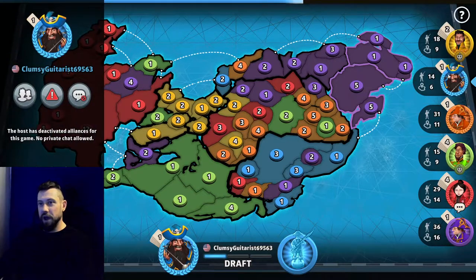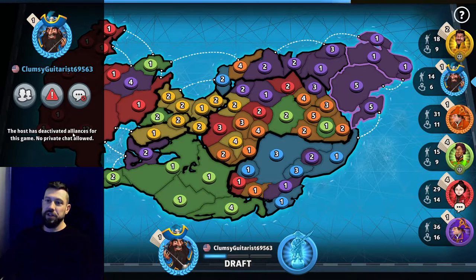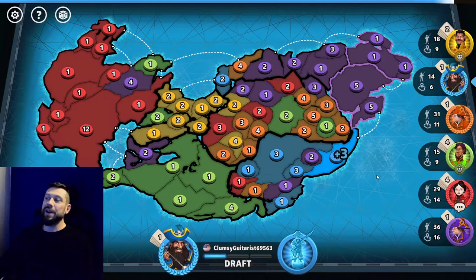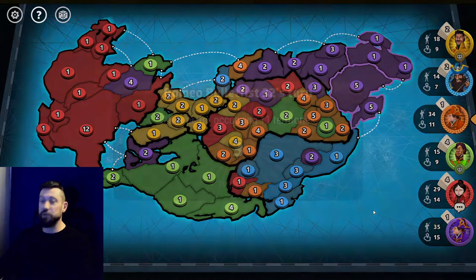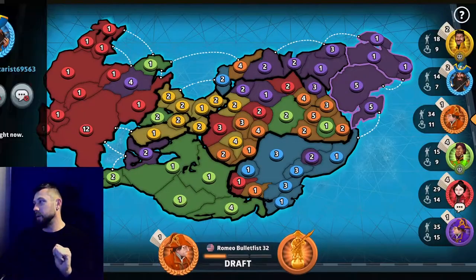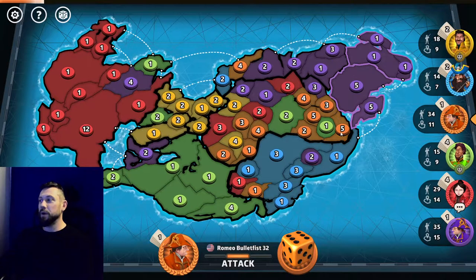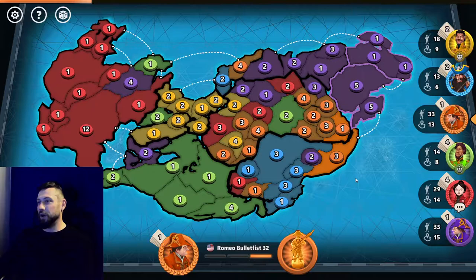Blue has gone offline. You can see that bots don't put arrows in when they attack — that's how you know the player has gone offline. So it's now me versus purple, and purple has matched. Green matches early too, so I am last to match. Everyone has put in early.